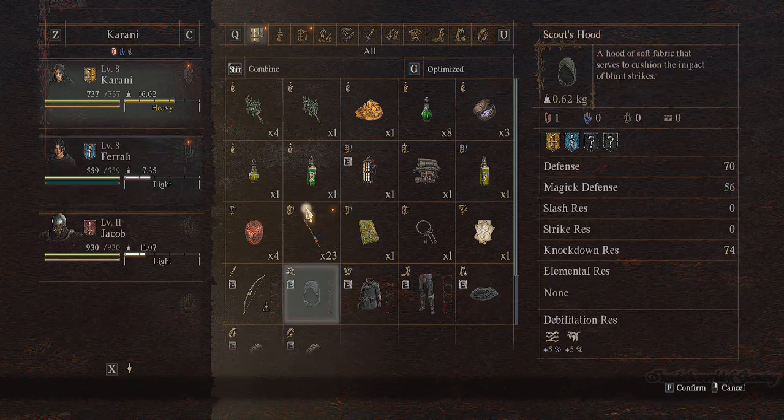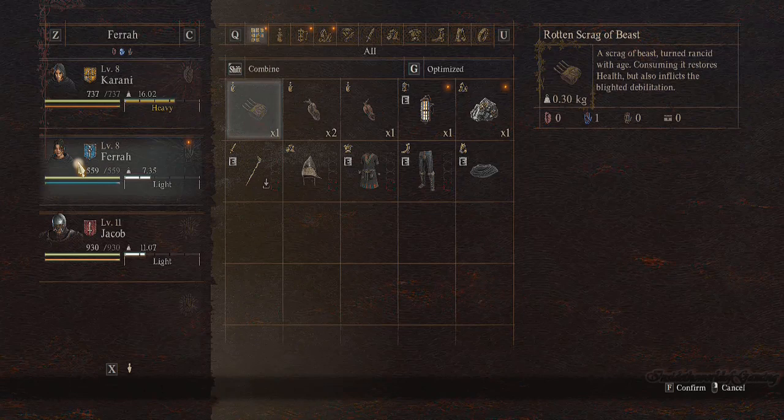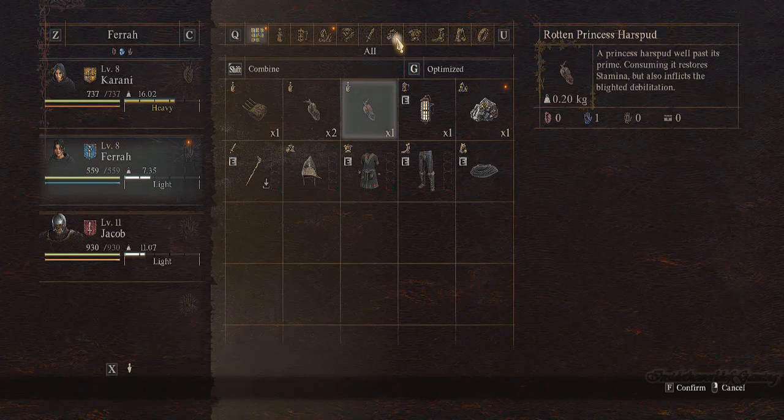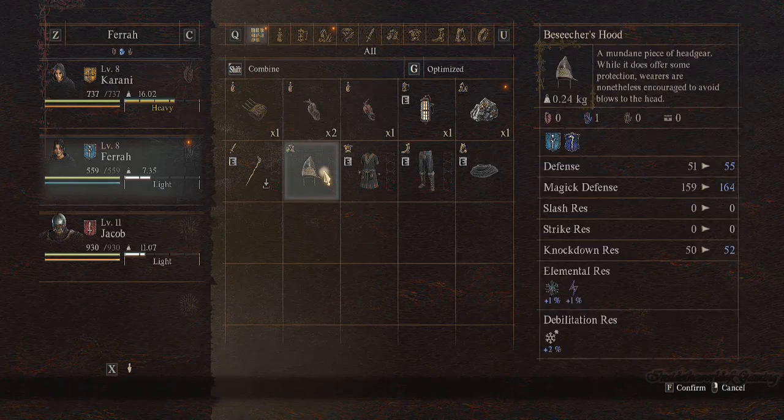This is the pawn that I made, and Jacob is the one I hired. I want my maid to equip it, so I'm going to go to my maid Fira. I'll look for the helm over here. The easiest way to find it is by clicking the icon at the top.